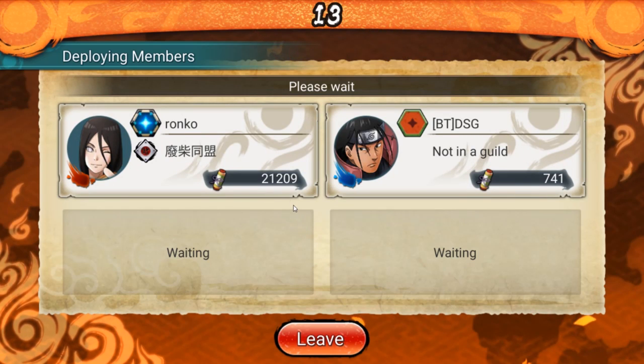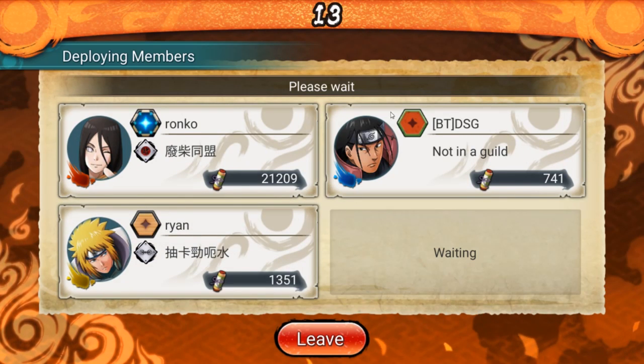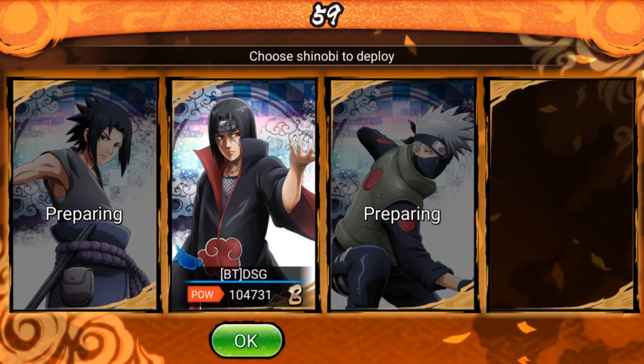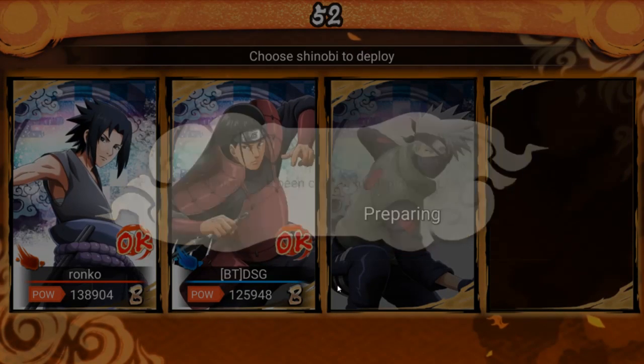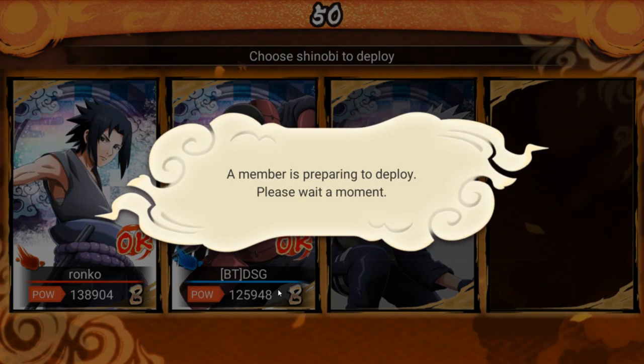I need to do attack missions more — I'm so low because I never do them, but if I wanted to climb I could. We're gonna go ahead and use Hashirama. He's actually insane — he literally heals himself non-stop and his wood dragon does insane damage.